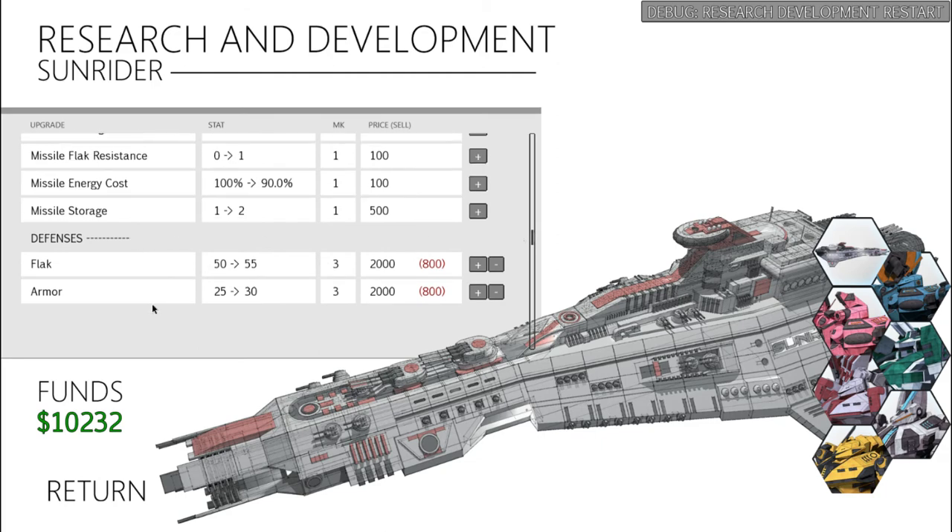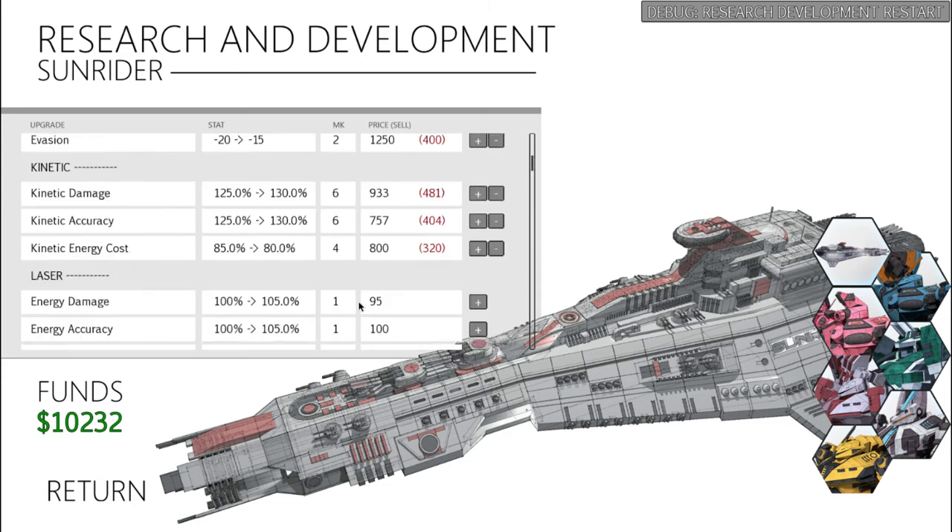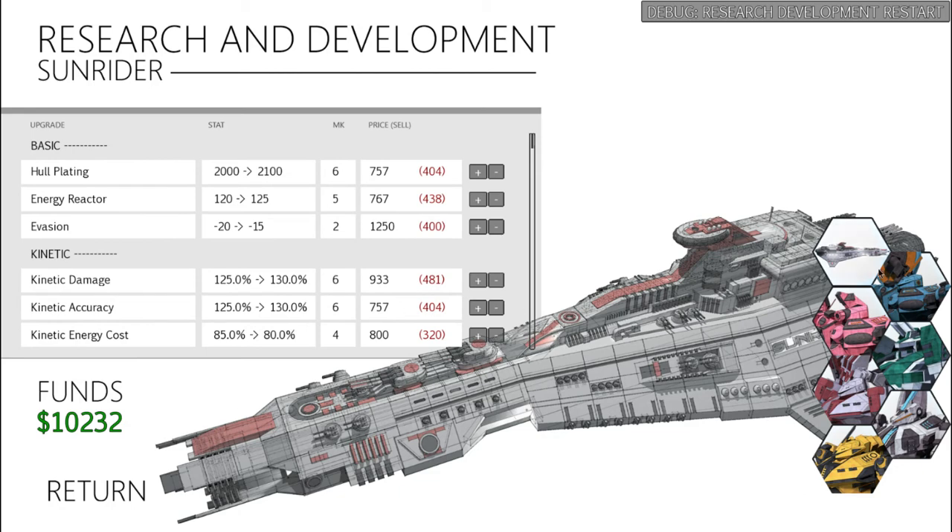Here we are with our defenses. I went ahead and upgraded the armor to level 3 and flak to level 3, because the Sunrider is not going to be dodging most of the time, so you need to intercept or tank whatever is coming your way. And this is what got me through the final battle with the Legion and even the battle against Arcadius — and you can see how one-sided the Arcadius fight is with the Sunrider.